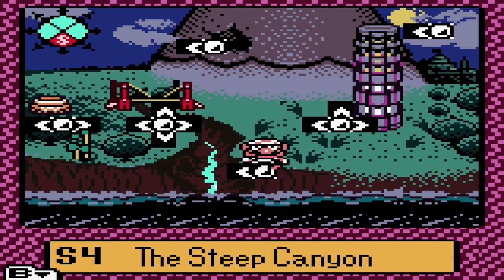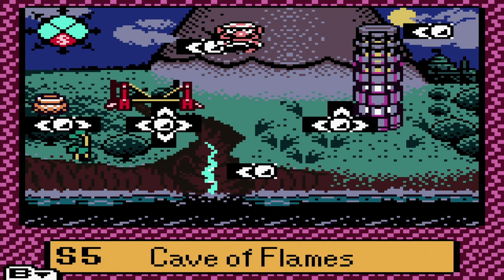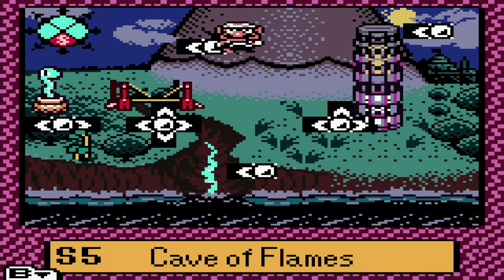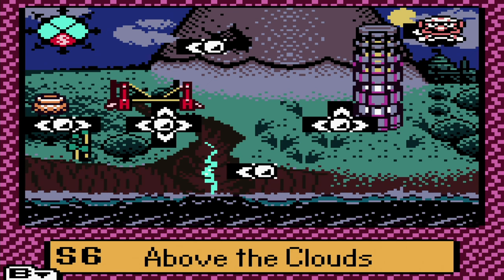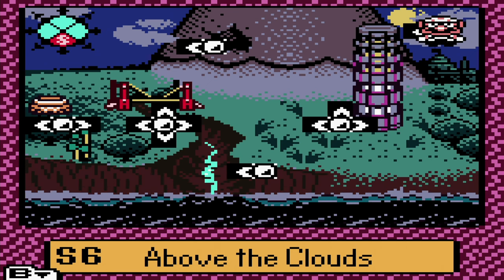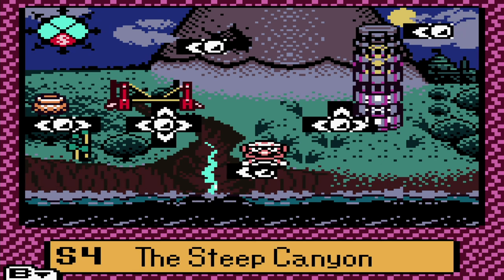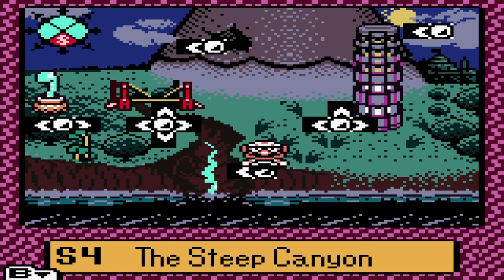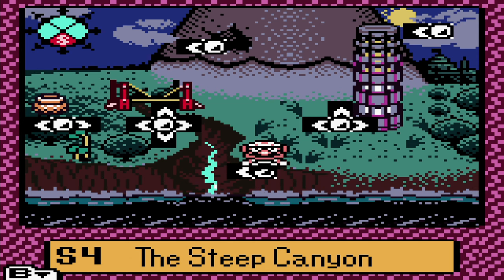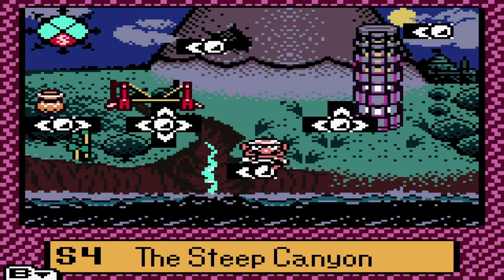Eastern quadrant, we unfortunately have to do the entire thing: S4, S5, Cave of Flames, and the one on top of the tower above the clouds, which is S6. All three of them are not per se the most difficult stages, so hopefully we are going to be done with this one without a whole lot of trouble. Like always, we are going to do them in order, so it is time for the Steep Canyon.